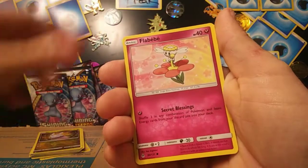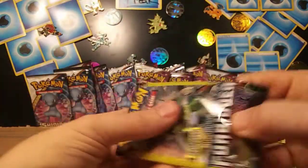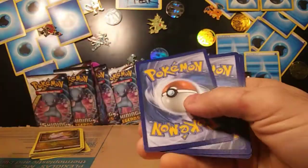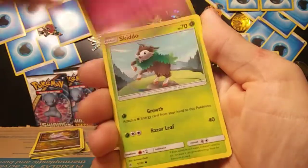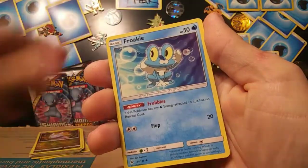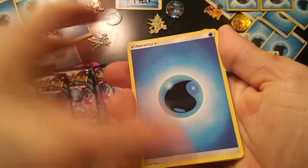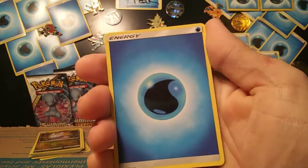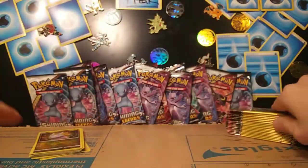Uxie, Flabebe, and Espurr. Let's get something nice. Dedenne, Skiddo, and Froakie. And I've got a bunch of Shining Legends packs in the back ready for another video. Gyarados Energy, Noibat, and Gible. I think that Gible was playable a little bit back when it was relevant.